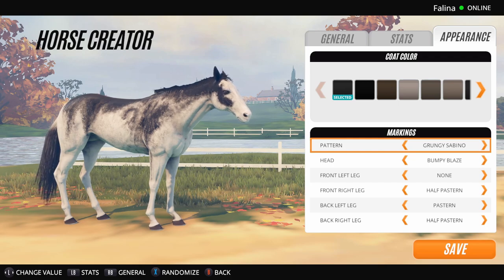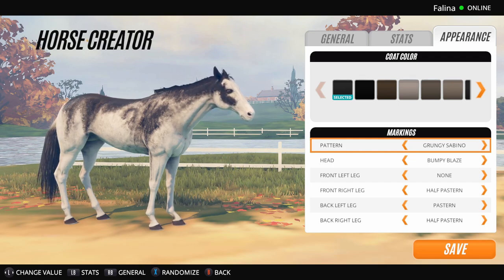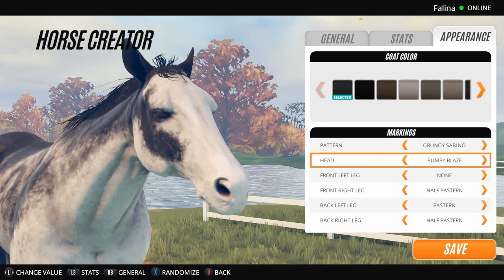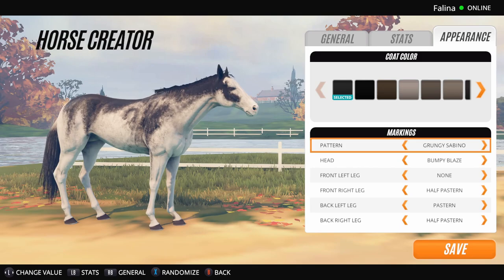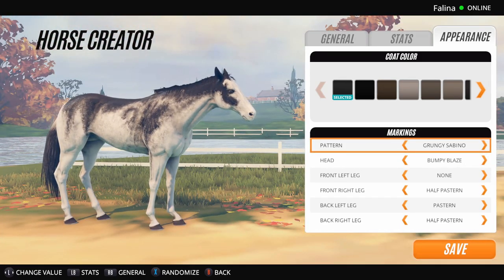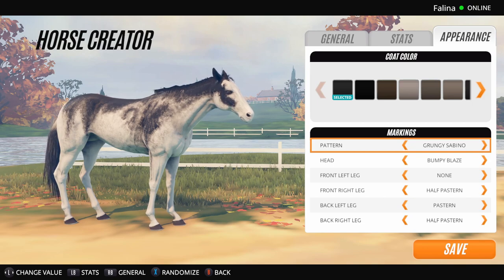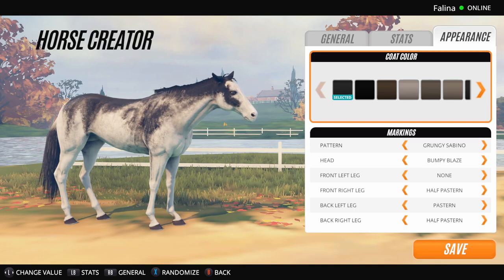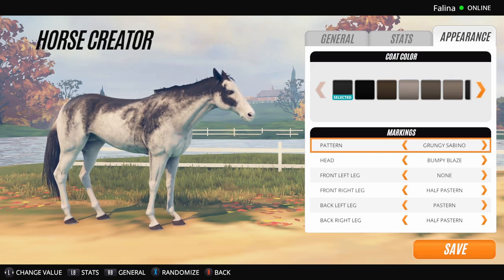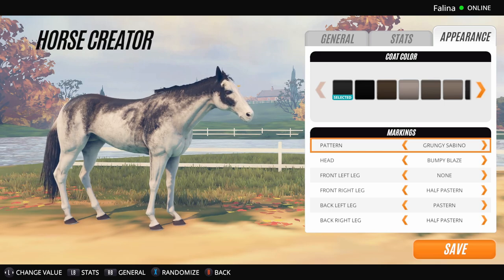Oh this is new — Grungy Sabino. It's not like the most amazing coat I've ever seen, but it's okay, not too bad. It looks like it's got a kind of horseshoe shape on its side. I kind of like how the face looks, but I'm not like 'wow, this is my favorite' — it's okay though.